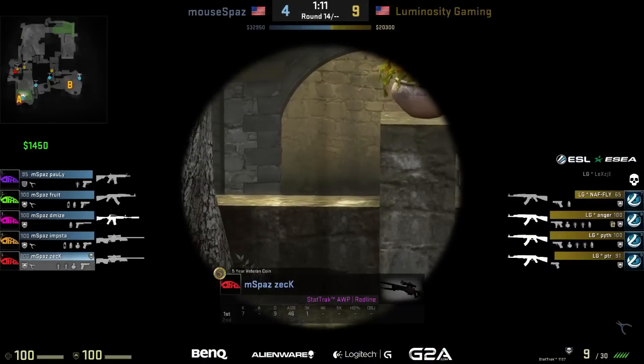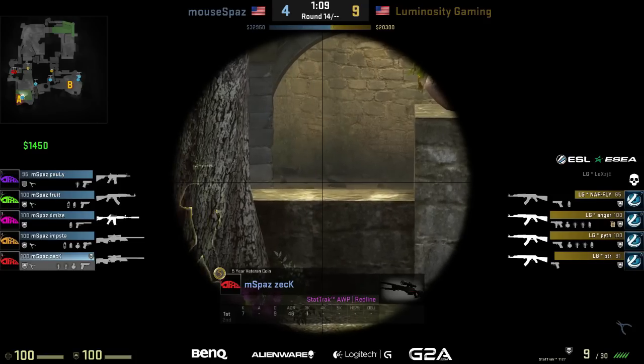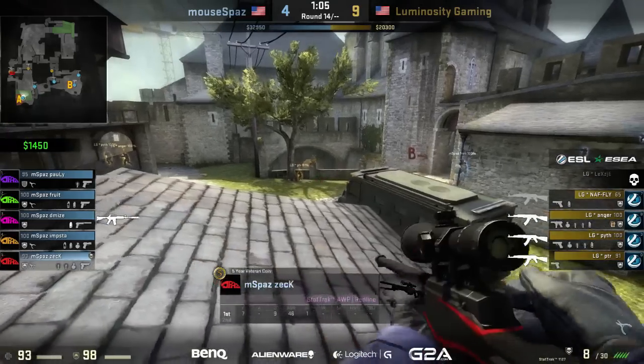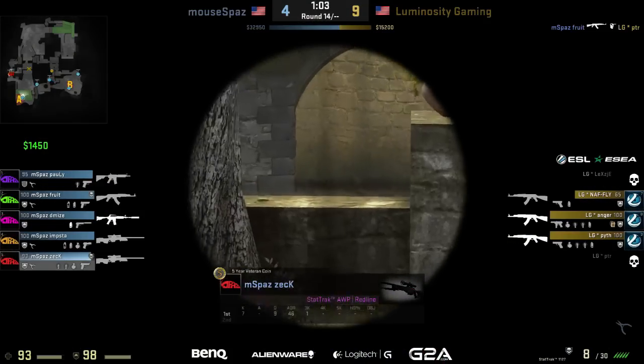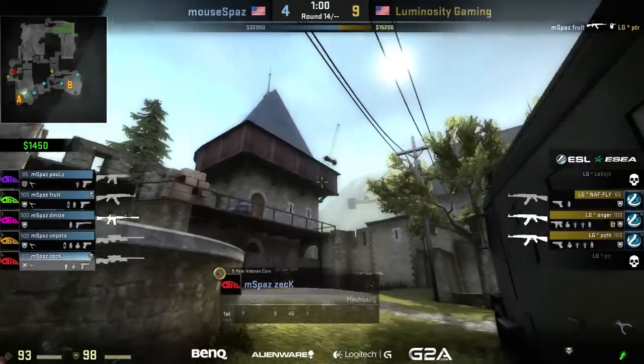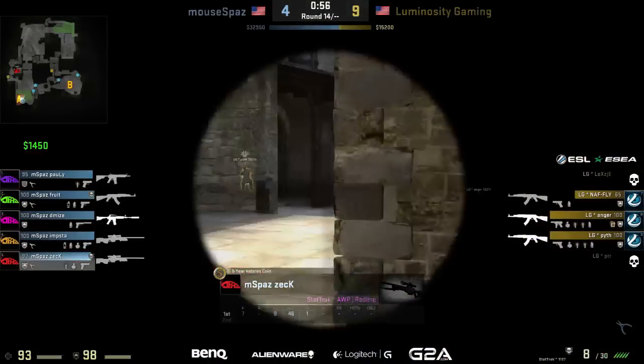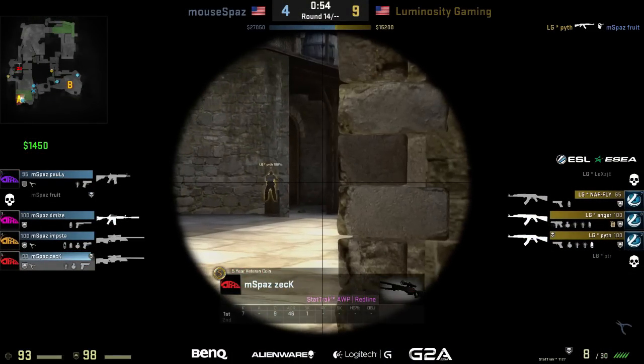It's going to be a dry peek from lex that gives zack the time he needs — he takes him out and falls back with the man advantage. Smart play from zack getting that opening kill without giving a chance for a trade. There are two more terrorists working up there though. Dropping a smoke gives clairvoyance down in the bottom of mid. Peter is around the corner going for the peek — a pre-fire from peter, nice job, but fruit is there to clean him up.